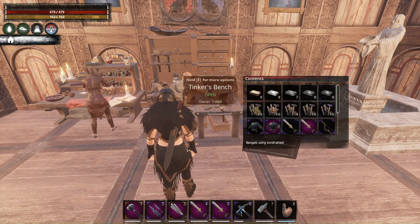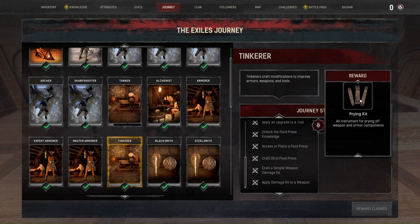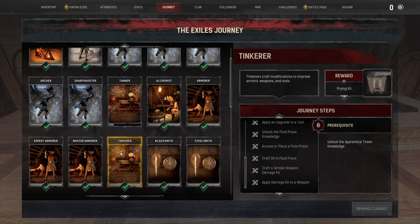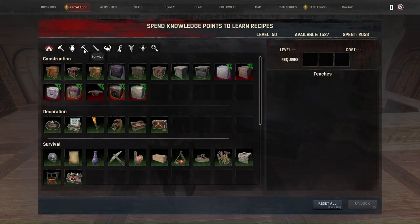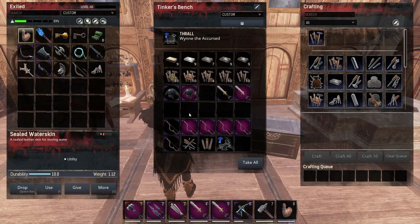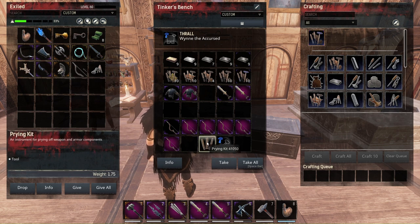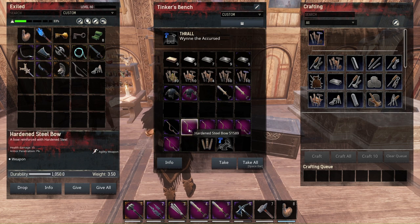There is something in your journey called Tinker — this Tinker journey gives you prying kits. To unlock the Tinker journey you have to unlock the Apprentice Tinker knowledge in Survival at level 12. Prying kits let you remove any modification from your armors, weapons, or tools, but it will remove 30 percent of the maximum durability of the weapon or armor — that's the trade-off.